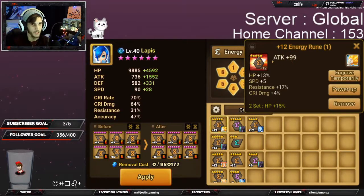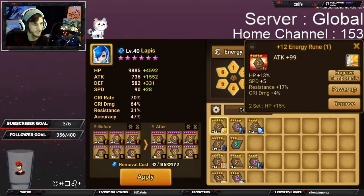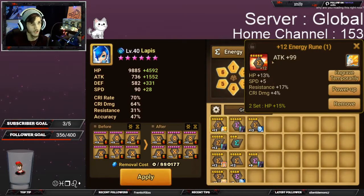Now let's take a deeper look inside the runes. Every single rune is going to have a primary stat, which is the big top one. Every single rune will have a different primary stat related to what number it is. We can talk more about what those primary stats are going to be in the future, but for now just know that each primary stat is going to be different on different runes.